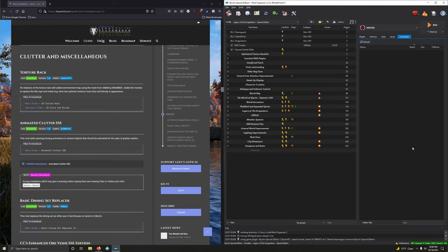All right people, you know what time it is — we're gonna do Clutter and Miscellaneous. This is gonna be a fairly long video because there are a lot of mods in this section. Let's get into it. Clutter and Miscellaneous — gonna make this separator, copy this, go into the wrench and spanner, create separator, paste it.